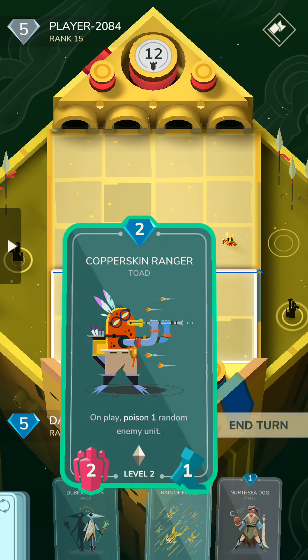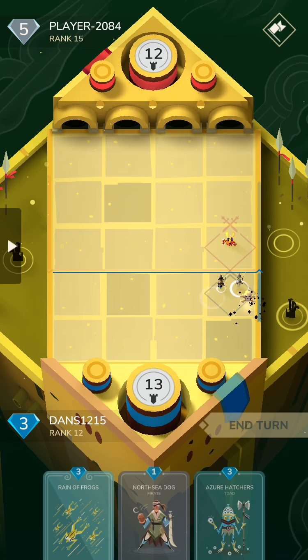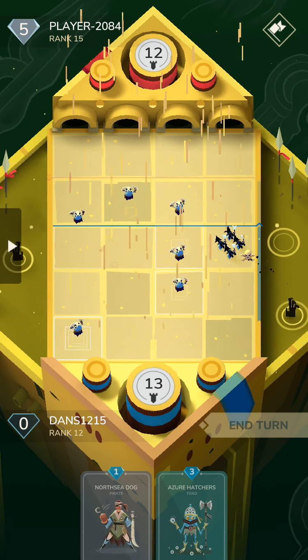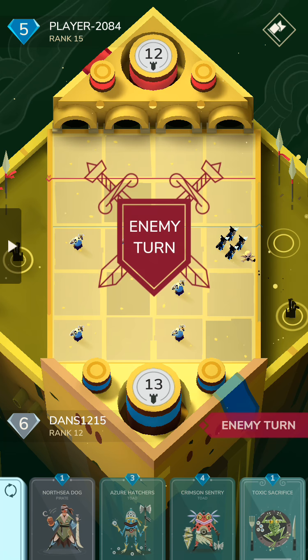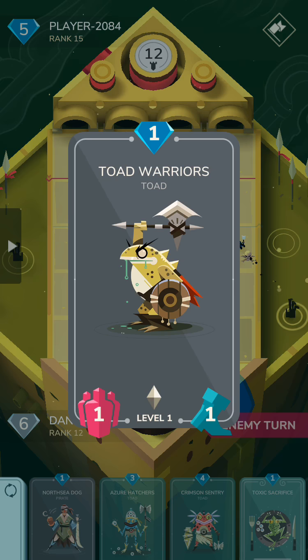We're going to cycle this, because hopefully we can get Kindred's Grace next turn. We'll play Dubious Hags and Rain of Frogs. You guys are probably already familiar with the Rain of Frogs into Kindred's Grace combo. A lot of the times people tend to get too greedy with trying to pull it out, because they're like, 'oh yeah, once I have Kindred's Grace I can get so much value on the board immediately.'